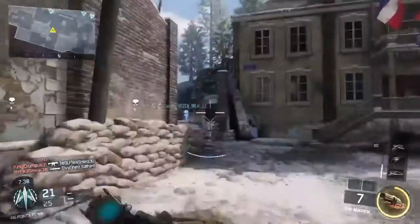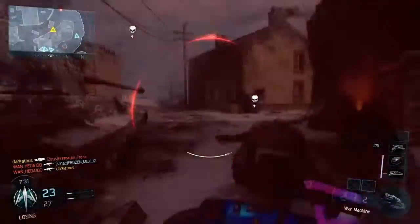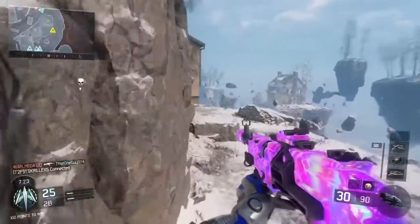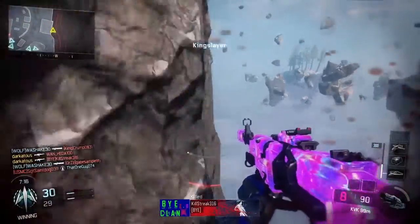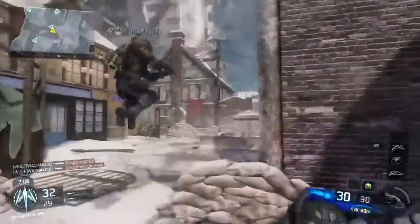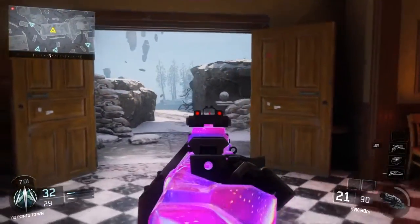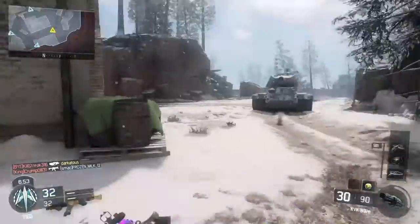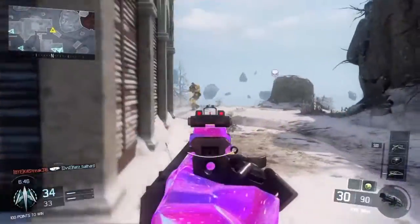Fast mag is very good on this too because the reload is not bad, but it just could be better. Extended mag I can see working, but I find fast mag on this gun a lot more better. If I had to compare it to a gun - kind of like how the MX compares to a better Shiva in certain ways - I have to say this is the overall better KN44. It's a better KN44 and even a better Man-O-War for the most part.